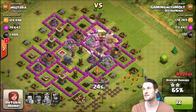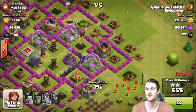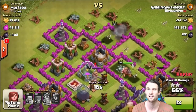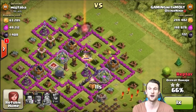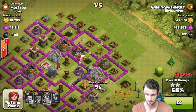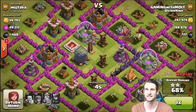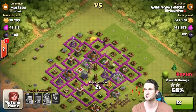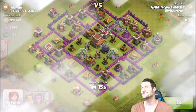175,000 gold and 173,000 elixir still working our way up. We've got some archers down here doing work, our king right there taking things out, queen's taking this out - so we're getting a good amount of loot without any spells, no lightning spells, none of that. It was kind of a mix of a collector raid and storage raid because there was 1,400 dark elixir still in there. Final results: 247,000 gold and 198,000 elixir - that actually helped us do those upgrades.